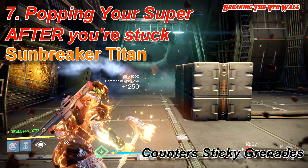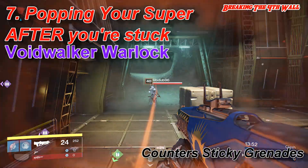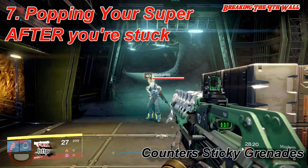Number seven and number eight are in the group that saves you from dying. Number seven is popping your super after you're stuck. This actually works for every class except the Gunslinger and the Defender if you are using Weapons of Light.